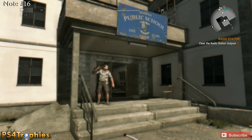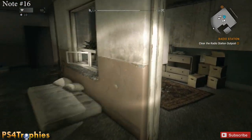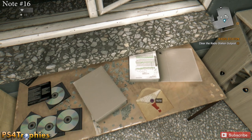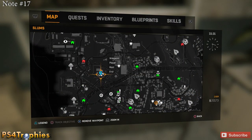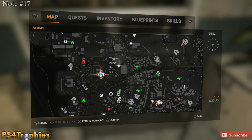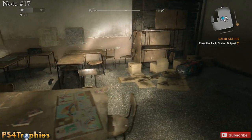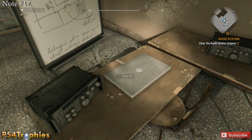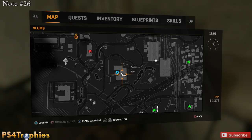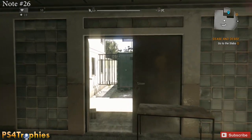There are three notes near the school. The first one — you may need to be far enough into the story — is in the little office when you first enter, to the right. There's actually a second note in the main room you just entered from, over on the table. The third note is just outside the school: head outside to the green shipping container and it'll be inside that container.